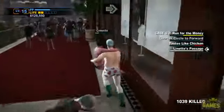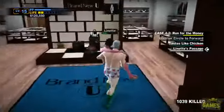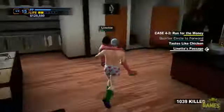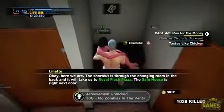And once you're in there, you're just going to run her all the way to the back, and you'll see that one of the dressing room stalls is open, and that is where the Secret Passageway is. So once you get over there, boom, the achievement pops up — No Zombies in the Vents.